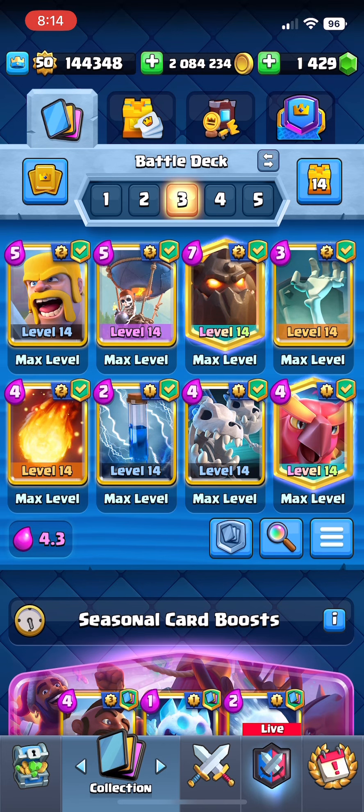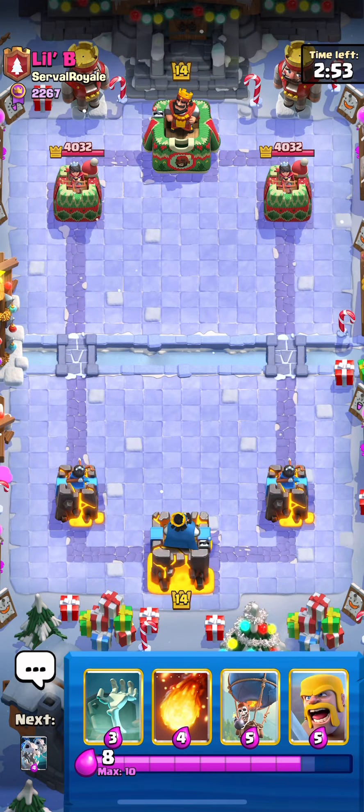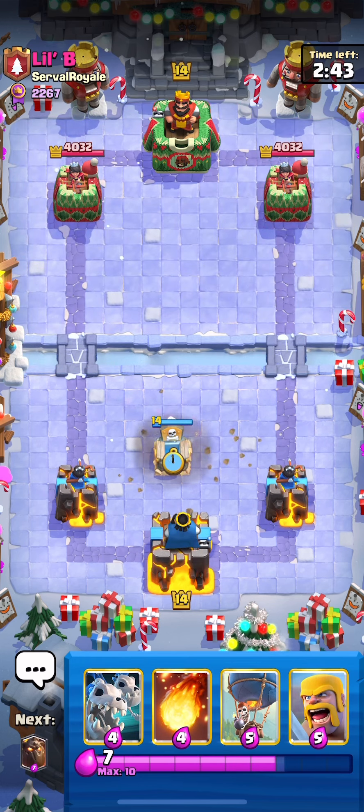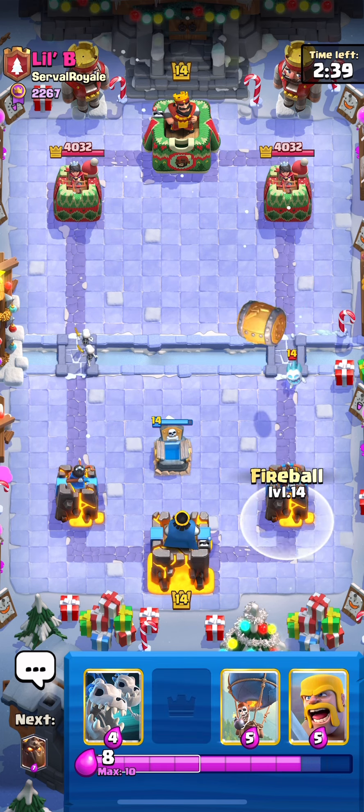I want to show you guys what I think is going to replace the Mighty Miner for the best lava deck this season. Let me know if you guys enjoy the video, leave a like, comment, and subscribe. Overall I think we're going back to the Mighty Miner — I think it's still going to be pretty good against lots of decks, giants and stuff like that. It's going to be efficient offensively, but you're not going to be able to pressure as hard with it.